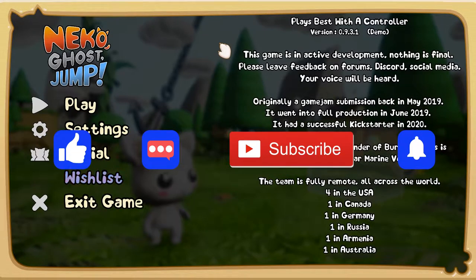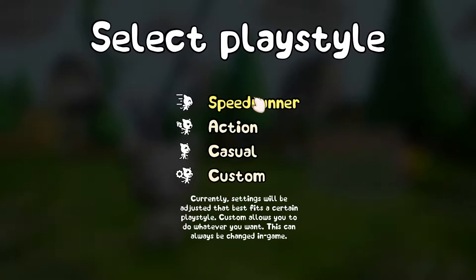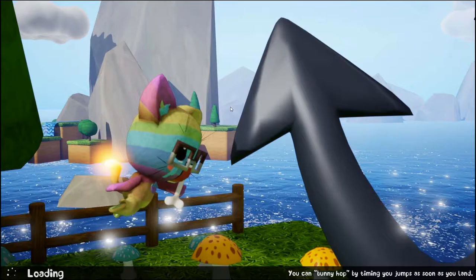What is up everybody, welcome to let's look at Neko Ghost Jump — Neko, Niko, I don't know, I've never known how to say that word, still don't. You guys can tell me later. Anyway, this is a 2D/3D platformer game where I believe we're a cat. We're gonna do what we always do and let the game speak for itself in roughly 30 minutes. The game is currently on a demo.